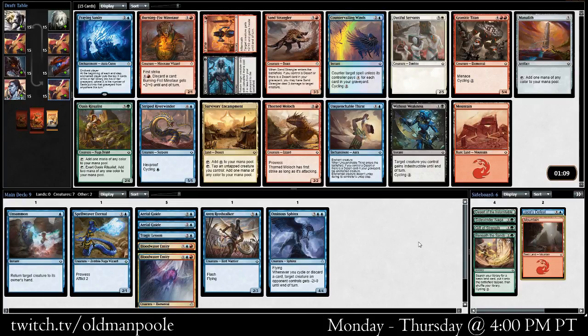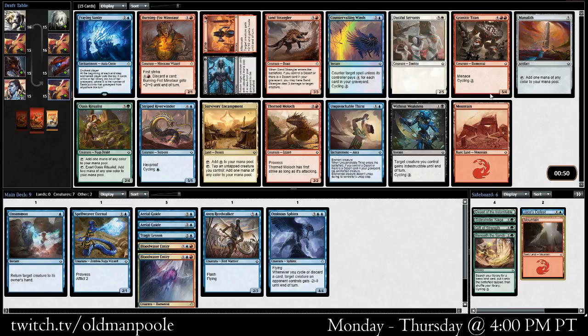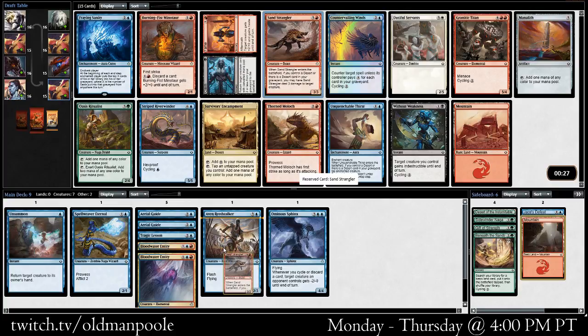Burning Sanity I don't think is really a card, but Burning Fist Minotaur is great. Sand Strangler is great. Quenchable Thirst is fine. We don't have any on-color deserts right now, and I wouldn't mind picking up a couple. We could pick the Sand Strangler right now and just try and grab a few — that is a very real payoff. I think that's going to be the pickup here. I do like the Burning Fist Minotaur a lot as well, but I think we're going to take the Sand Strangler.